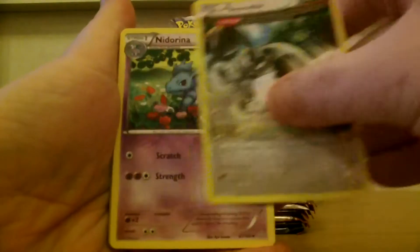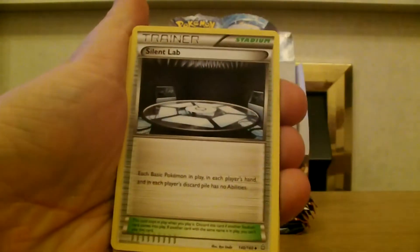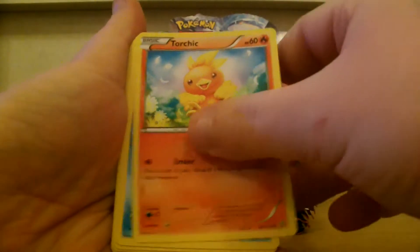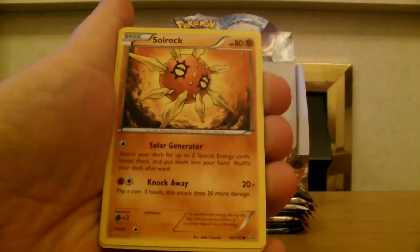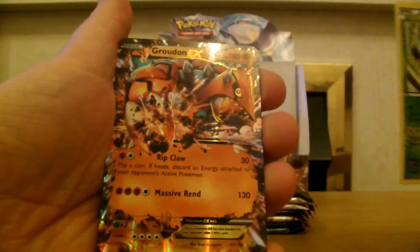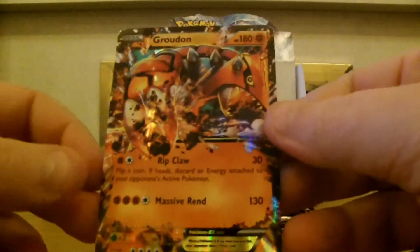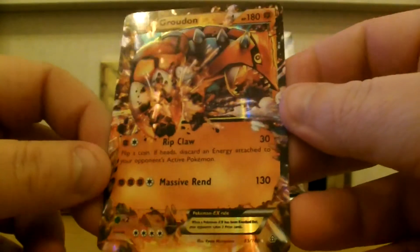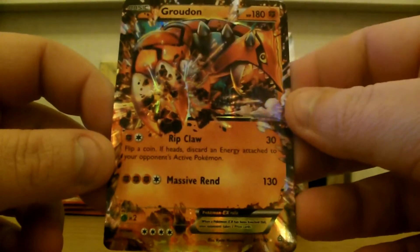A large art Bunnelby — I think that's also a bank. Yeah, I think so as well. Nidorina, Silent Lab, Tynamo, Torchic, Staryu, Lotad, Solrock. Our reverse is a Volbeat and our rare — it is another one — Groudon EX! Check that out, oh that's beautiful! Yep, good box, very good box.